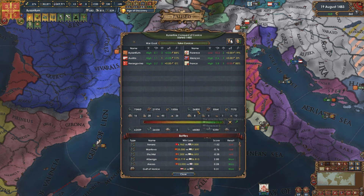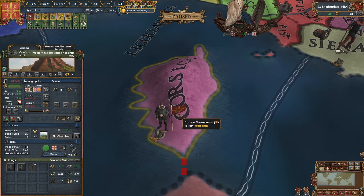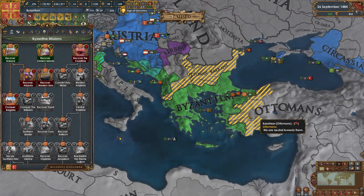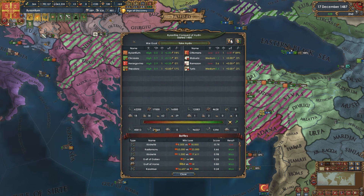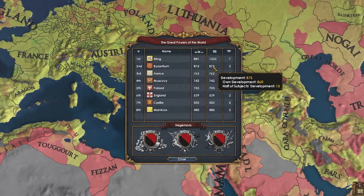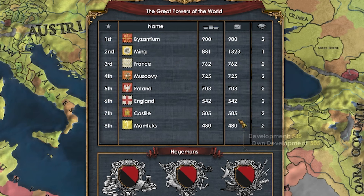Byzantium has a unique mission tree from the Purple Phoenix DLC, giving lots of claims especially in Anatolia. Turns out Byzantium also wanted more Ottoman clay, and they destroyed every single Ottoman troop — 78,000 Turks perished versus only 33,000 Byzantine losses. They took a lot of clay, and Byzantium is now comfortably in the number one great power spot, surpassing Ming which is behind on tech. Crazy to think Byzantium went from three or four provinces to the number one great power in just 52 years.